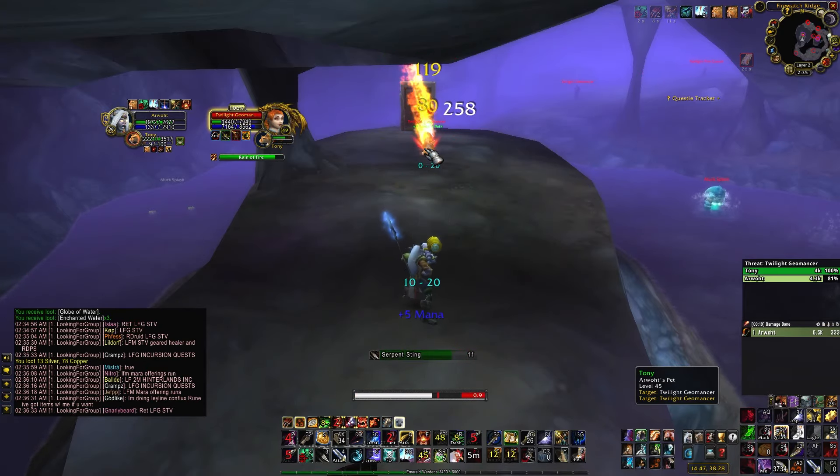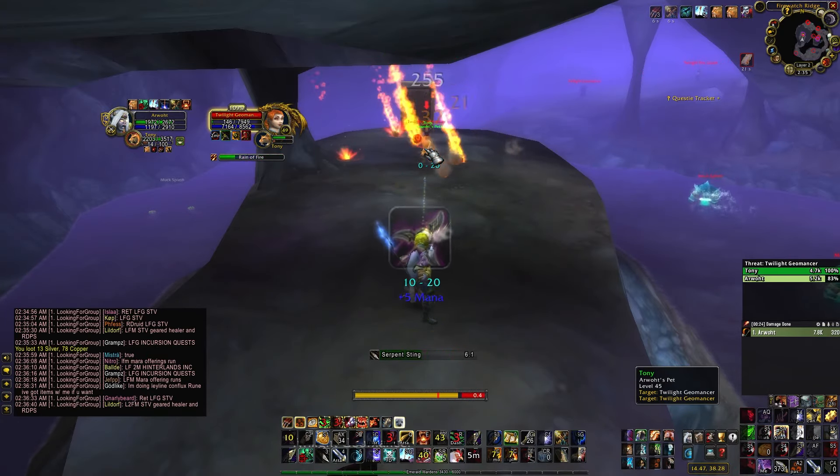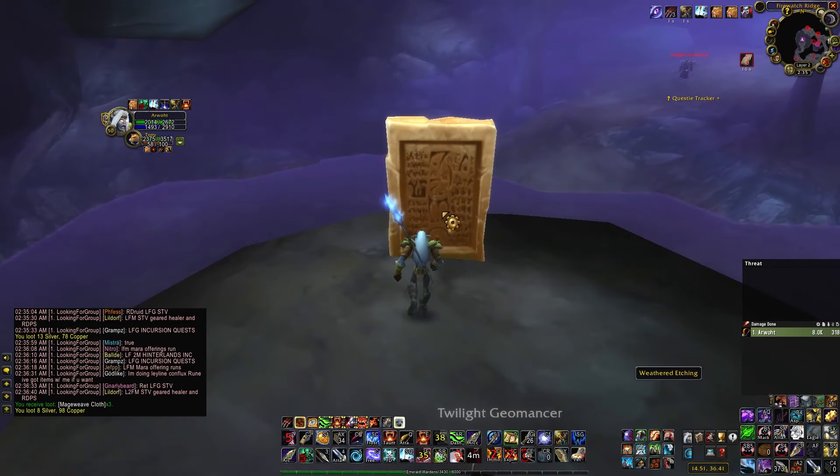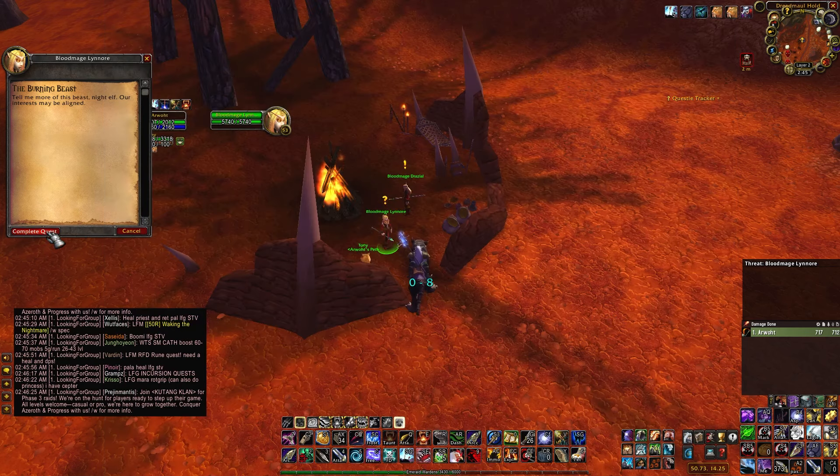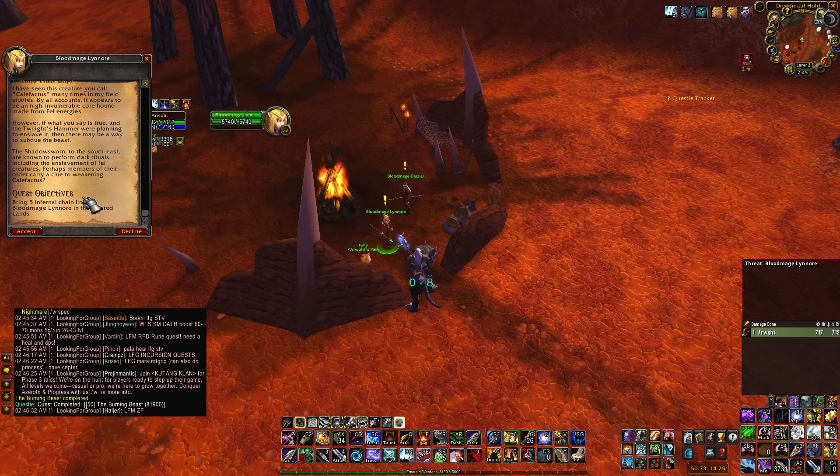Alternatively, you can resurrect in a safe spot and clear the mobs around, as the water elementals are not elites so they are easy to kill. Once you take the quest, go to the Blasted Lands to this spot.